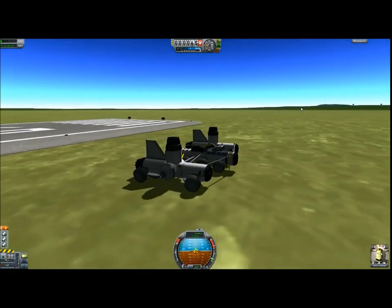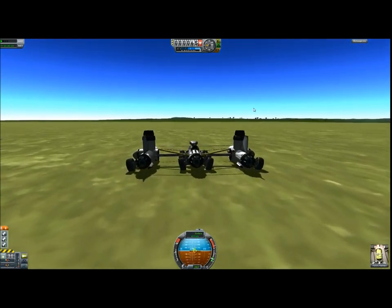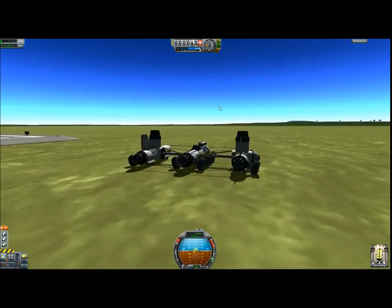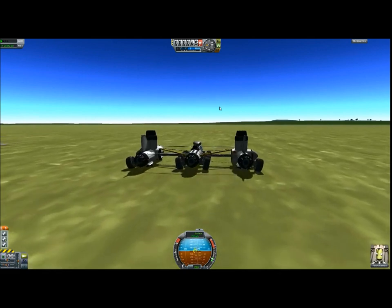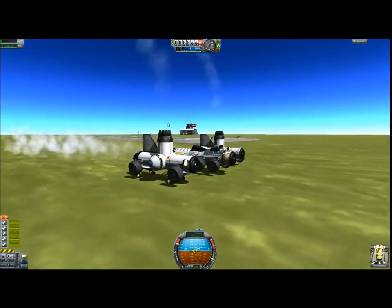Okay, back to the lower wheels. So what it does: you can drive around with the lower wheels safely, then if you press G, the higher wheels come up and you can start up the engines. Why do I have two engines here?